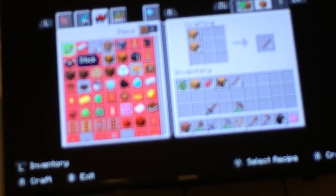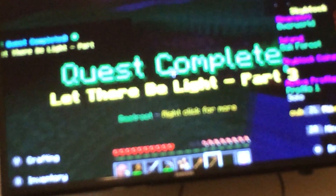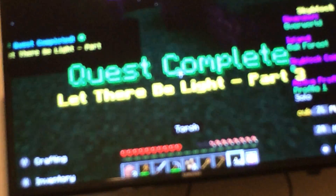I just need some sticks actually. Let's craft some sticks then. Bam. I need planks, I need planks for my furnace. Craft, craft, craft. 16 out of 20 — I need some more sticks. Alright, now let's boom, let's light this place up!